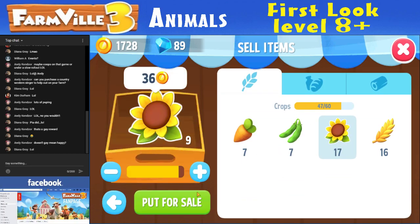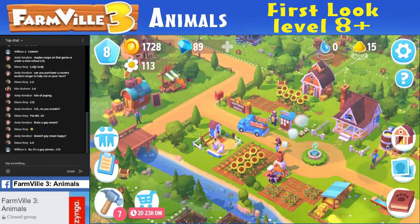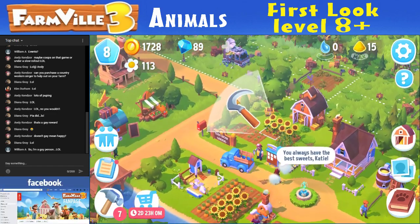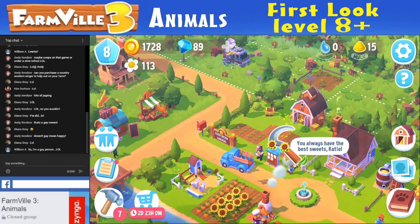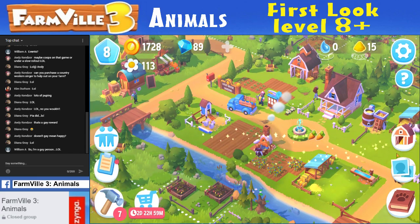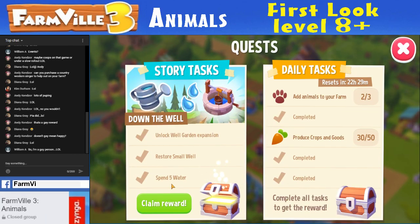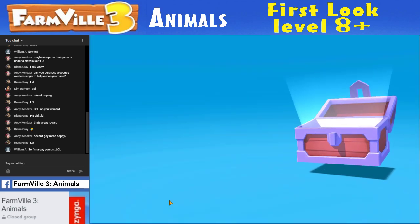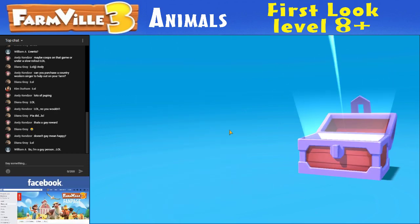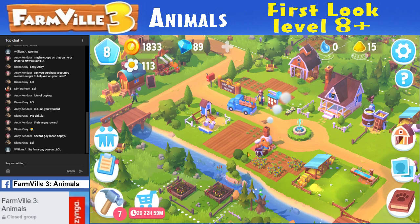Sunflowers — eight of those for sure, maybe nine. Chop down this tree. I've got to get my daily reward. I spent the five water — what? I thought it said I hadn't spent the water, I'm confused. Give me an animal or something. Money, some saws. That's it — crappy reward.